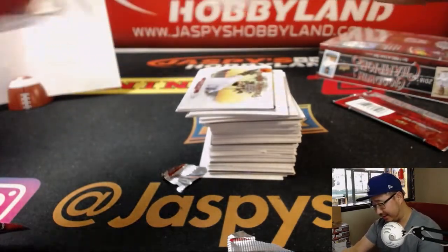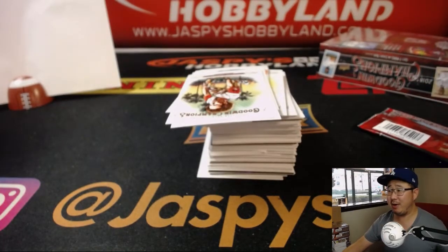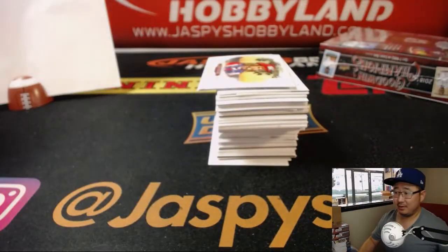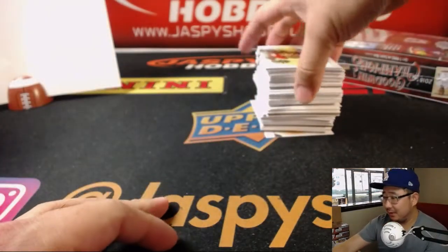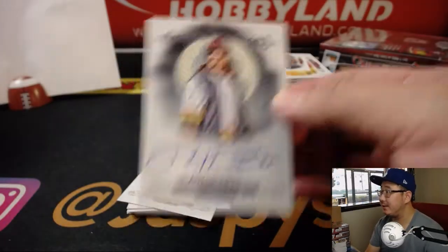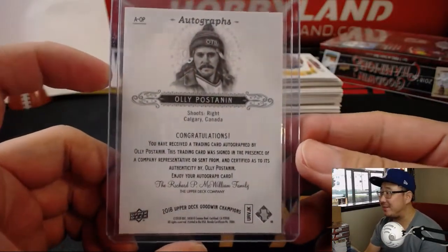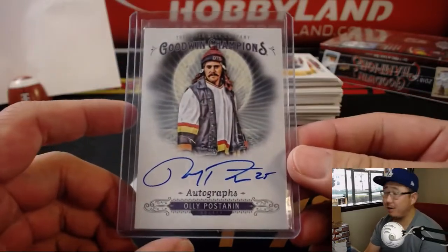Oh look at this — TJ has great surgery options. Chris Parent, your appendix to get taken out? 30 bucks and a bottle of Crown Royale. That is a steal, that's a bargain. Your first autograph is Oli Postanen — I don't know who this person is. Rory, we just passed by that card and examined it. He shoots right, ladies and gentlemen. That goes to O — Chris Parent with that one. Nice.